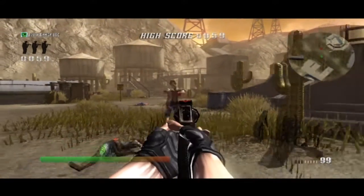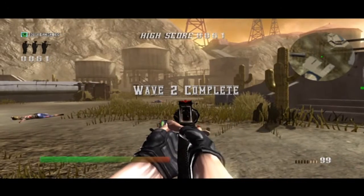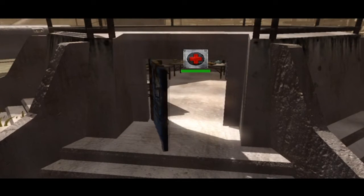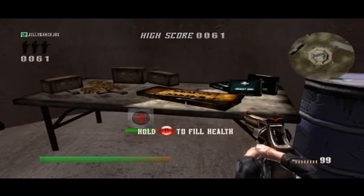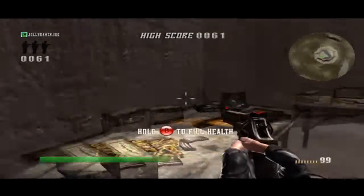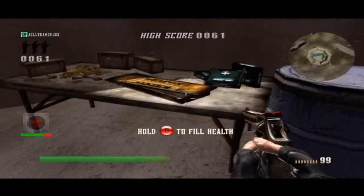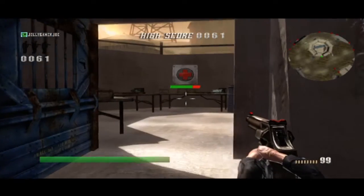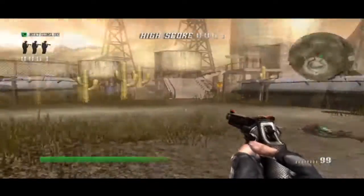I like the ragdoll effect it does when you kill them - they just spaz out. So there you go, we've got the health. Walk in the door, hold B - yep, hold B. And then that goes back up after every round, so you can only have a certain amount of health each round until it eventually goes down.